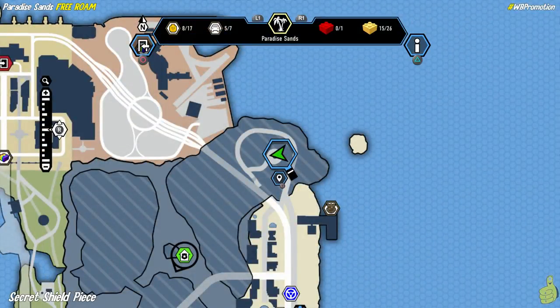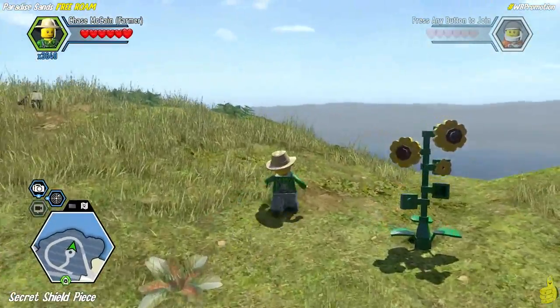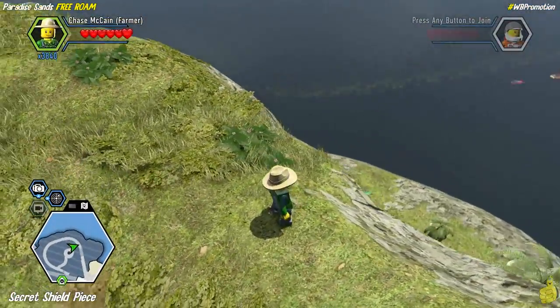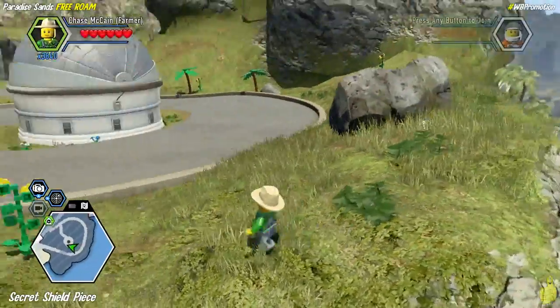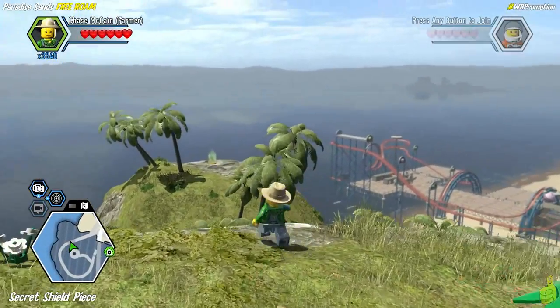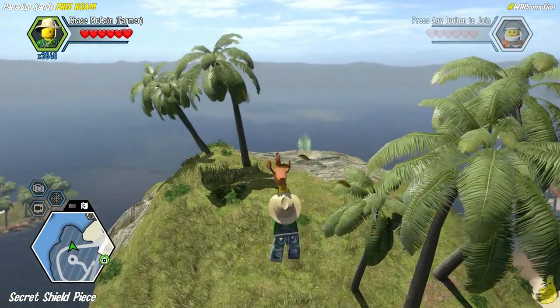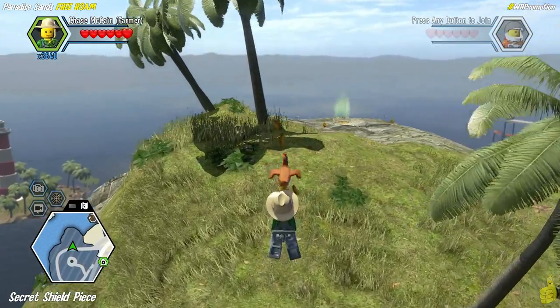My advice to you is definitely don't get antsy once you get up here. Simply follow what I do and try to follow it as perfectly as possible, because one false move and you might find yourself making the journey all the way back up here again. We're up at the top of the observatory here. Going off to the right — it's actually a little bit further back — and there's a little ledge that pops out where you can see the chicken wing ring spot.